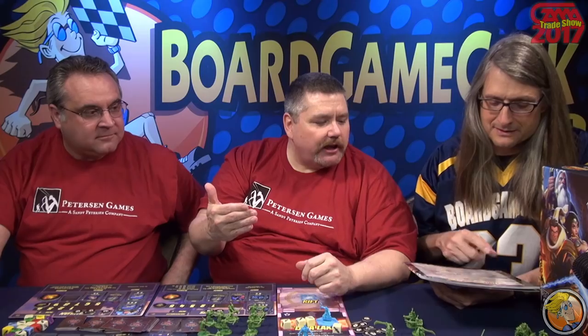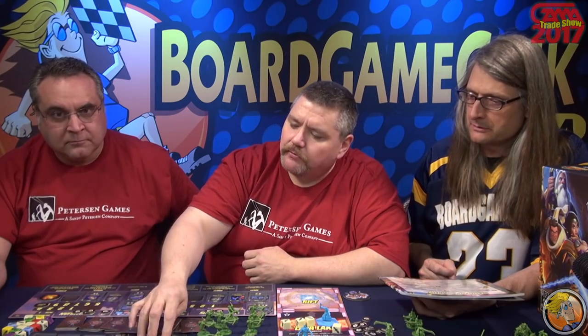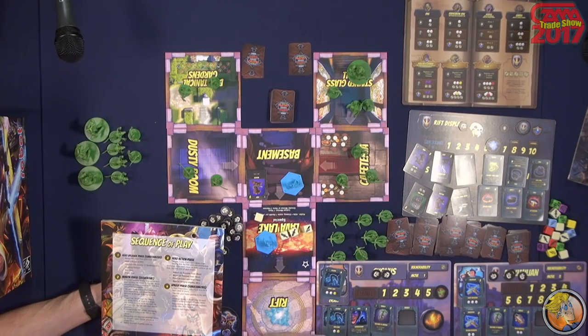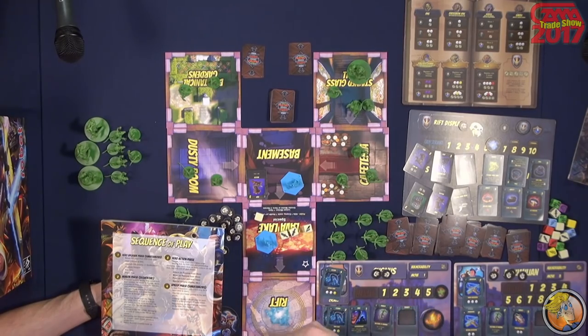So the next phase goes into our upkeep phase. The upkeep phase has two real things: there's passing the Rift Lord, so it rotates. We get to restock our Rift display — so if we had bought items, we would be replenishing it now. And then there's one other thing that would happen if someone dies — they resurrect in this phase. After the upkeep phase, we go to the hero upgrade phase. This is where we can buy weapons, upgrade weapons, do any healing, place traps, and all that good stuff.